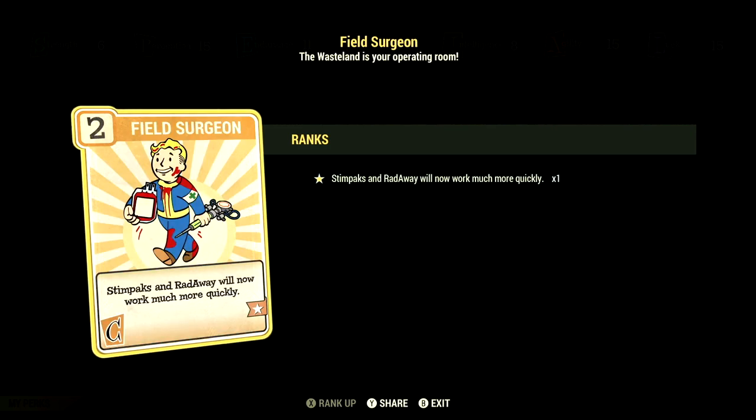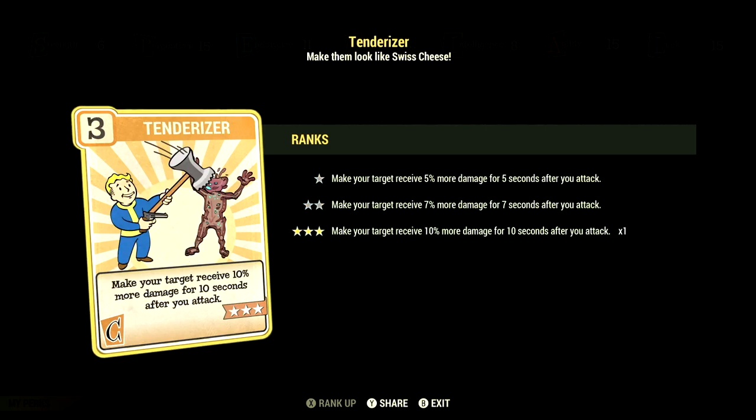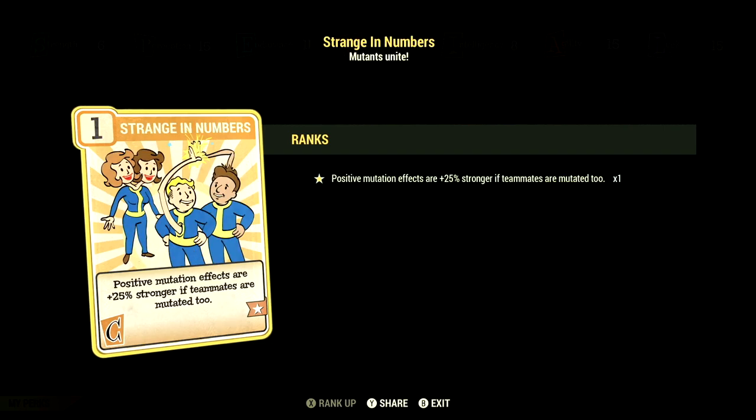Over in Charisma, we have 6, and this build has Philanthropist at 1 star — Stimpacks and Radaway will now work much more quickly. We have Tenderizer at 3 stars — make your target receive 10% more damage for 10 seconds after you attack. We have Strange in Numbers at 1 star — positive mutation effects are plus 25% stronger if your teammates are also mutated.